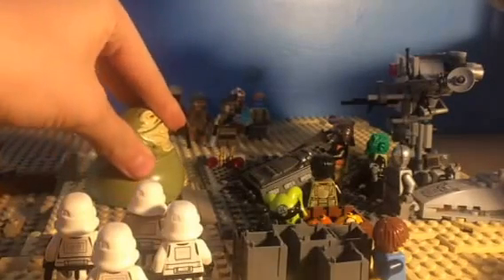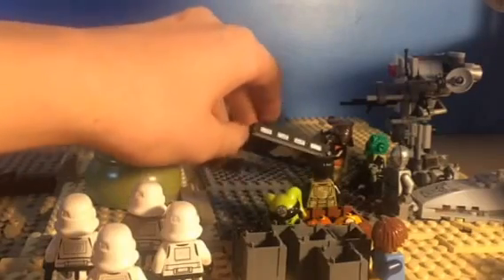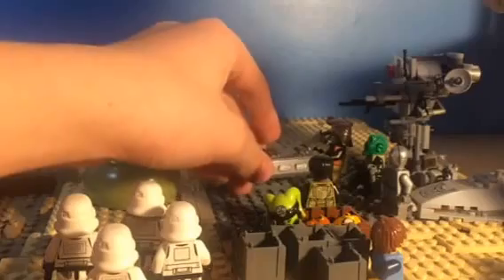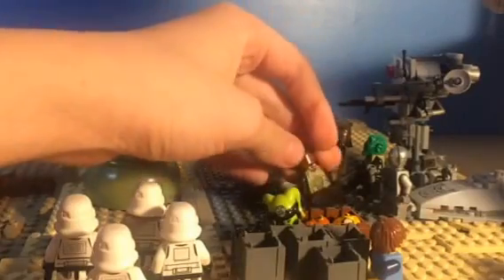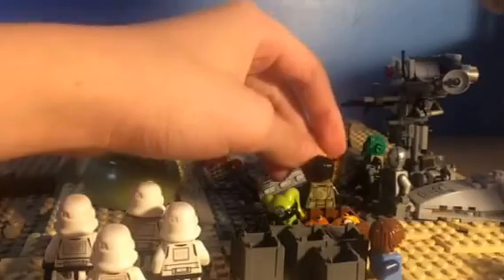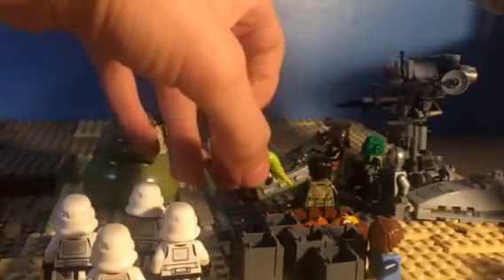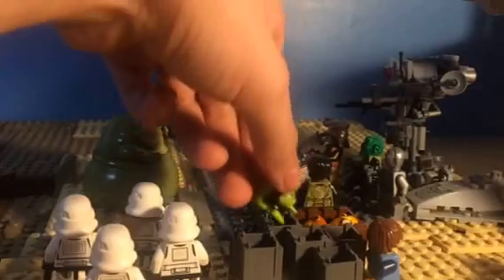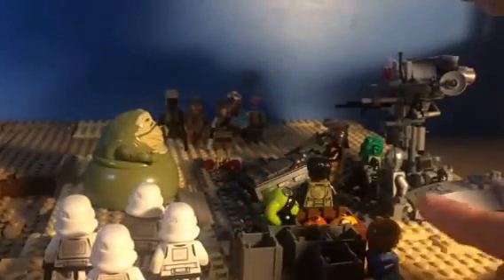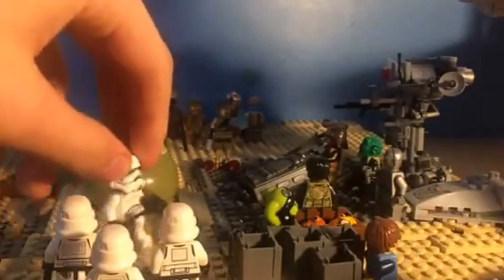So here we have Jabba making a deal with Bounty Hunters for Han Solo. I still need one more of these pieces which I have — I will get it soon. And there is a guard over here, which basically people give him the stuff and then he gives it to the people. Like Jabba, he wanted these heads and stuff. So there is Max hiding behind here from the Stormtroopers who are over here.